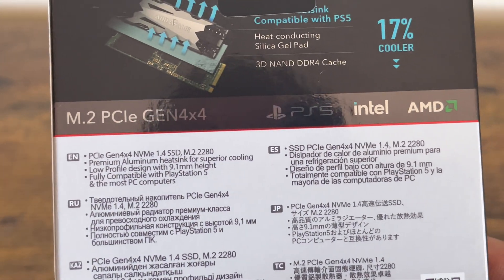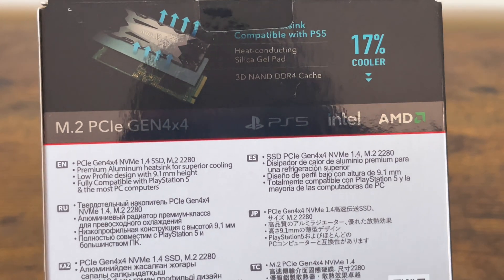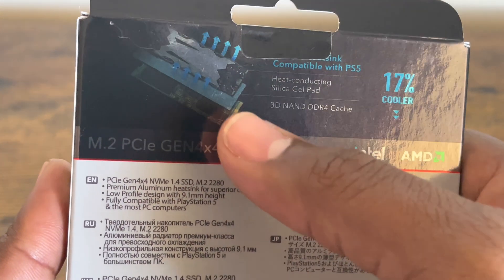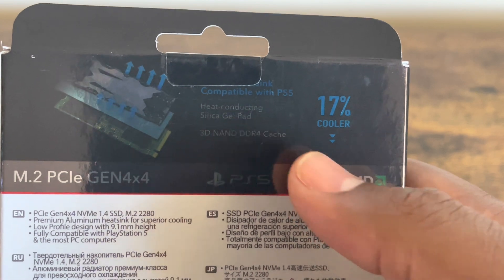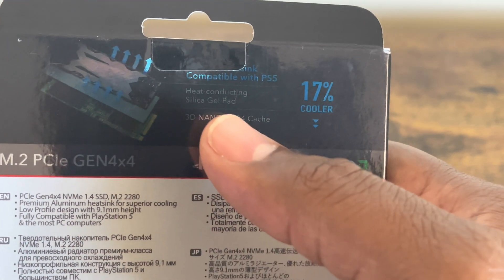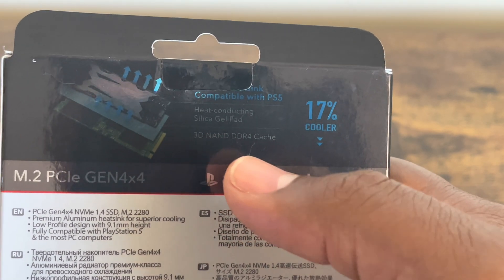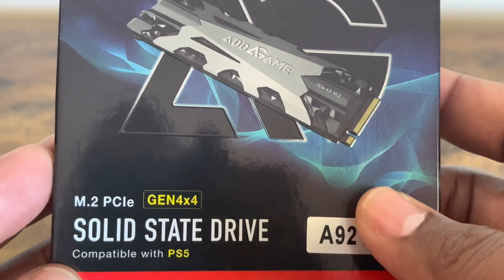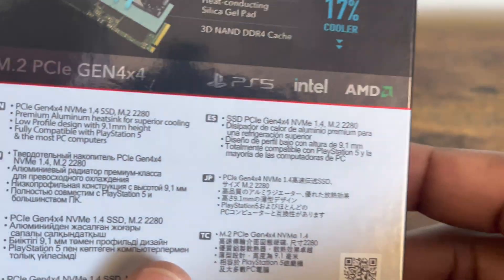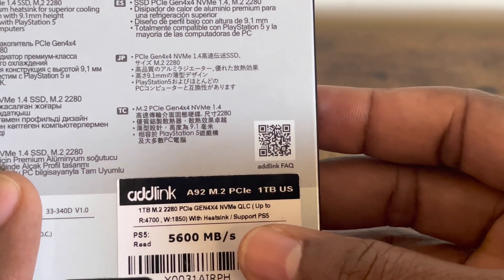It's a PCIe Gen 4x4 with NVMe 1.4, M.2 2280 form factor. The heatsink is compatible with PlayStation 5 and should keep it at least 70% cooler. It features a heat-conducting silica gel pad and 3D NAND with DRAM cache. The back of the box shows additional details.